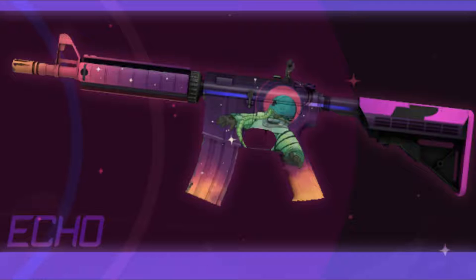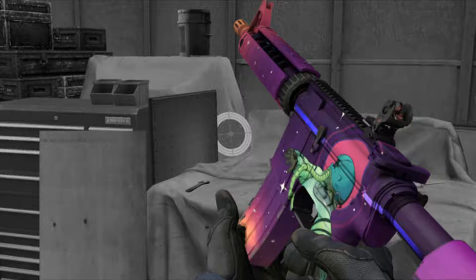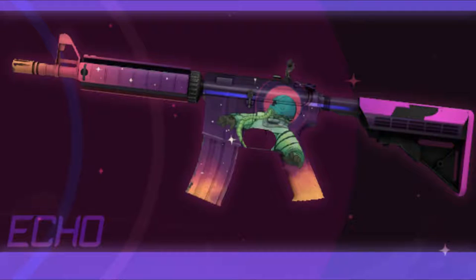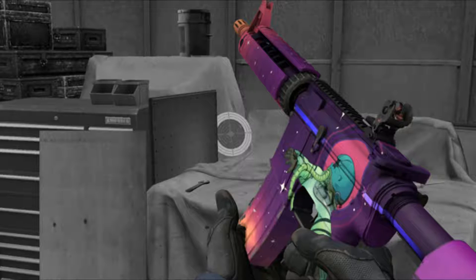The second M4 is called M4A4 Echo, and I kinda like this because it's more detailed than the last one. It's kinda the same colors but more detailed. I love the light yellow on the ends and the darker towards the middle. The astronaut or character in the middle is very detailed, and I also like the blue stripes — it adds just a bit of depth to the gun. If you guys think anything about these guns, write it in the comments. You can also link some other guns if you want me to cover more.